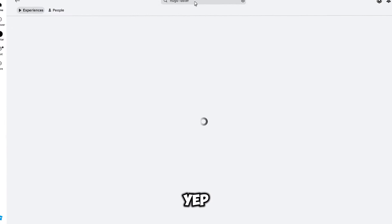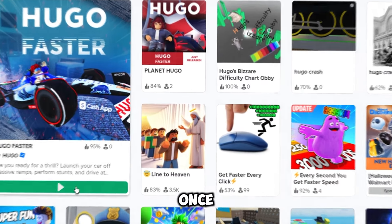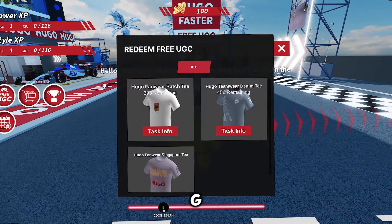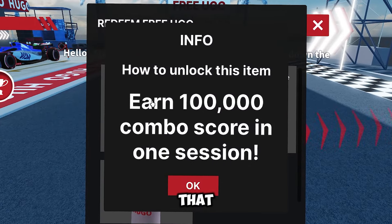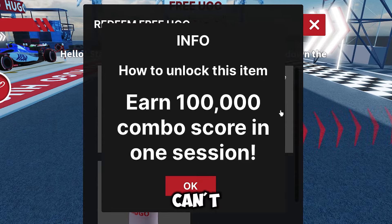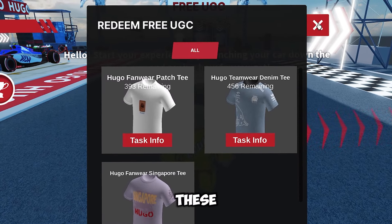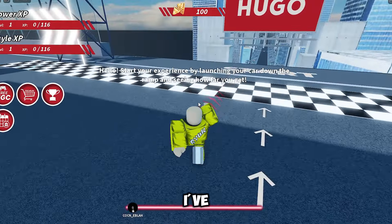Search for Hugo Faster — faster, because we're not here to mess around. Jump into the game. Once you're in, head straight to the UGC section; that's where you find the shiny free items. But you can't just grab them like candy — you need enough score points to get these goodies. But don't worry, I've got the cheat codes. Kinda.